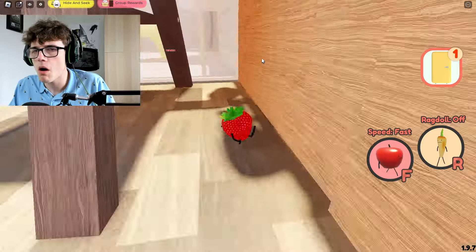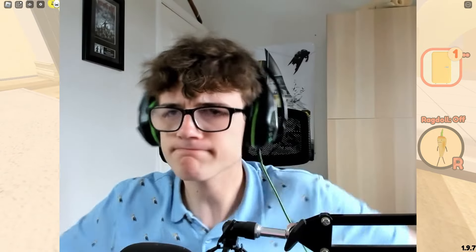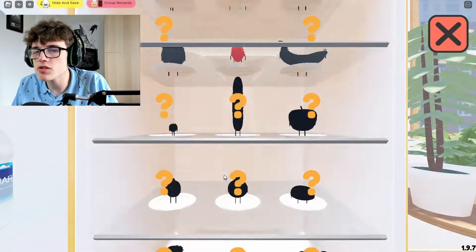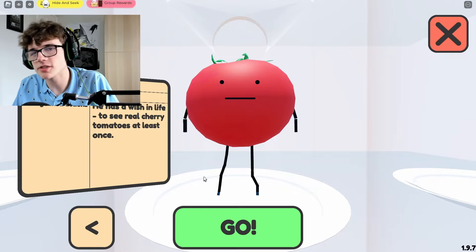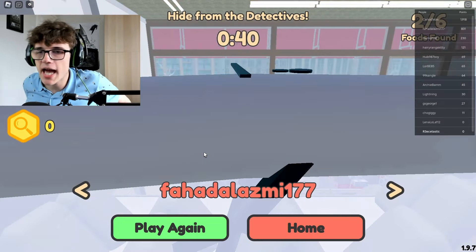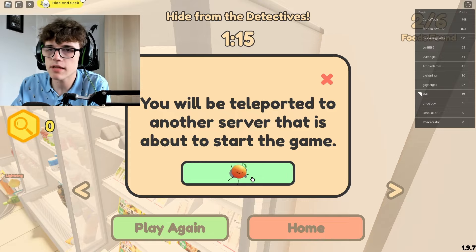Can I jump on this? This is tragic. Let's try the hide and seek maps while I'm here. She is too small. Too small for what? Hide and seek. We're going to get a bigger bit of fruit. We're going to use the tomato I just unlocked. He has a wish in life to see real cherry tomatoes at least once. Let's do hide and seek. We're going to go for the store. We are completely changing games.